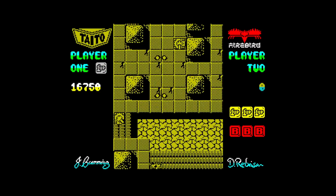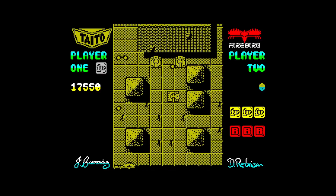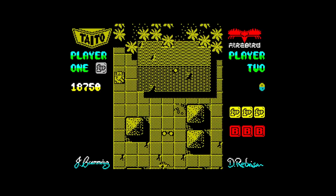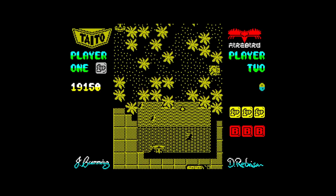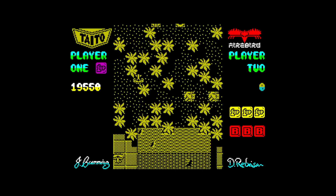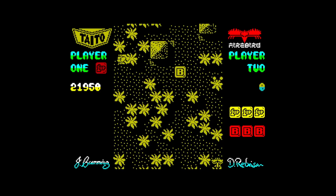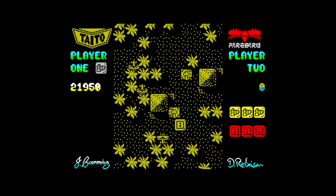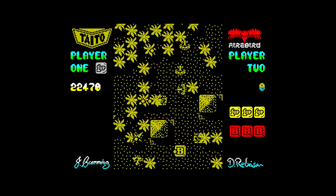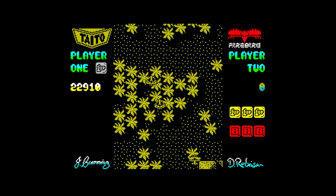Got some flicker on the graphics here, not sure if that's showing up on the YouTube video. Probably just the way the emulator works. But yeah, it's playing well, it's playing alright to be honest — Flying Shark on the ZX Spectrum. The original cost of this was £7.95 in the 80s money, so probably quite an expensive game actually. Yeah, I think it's alright, it plays well.